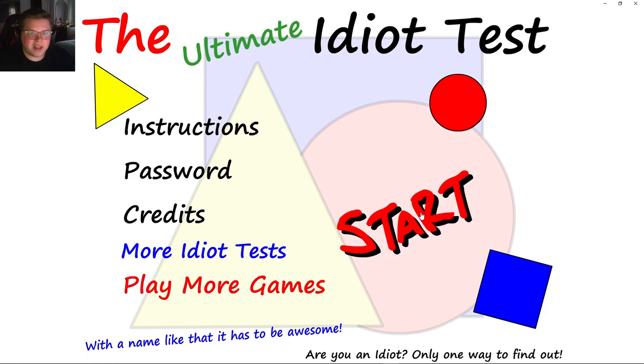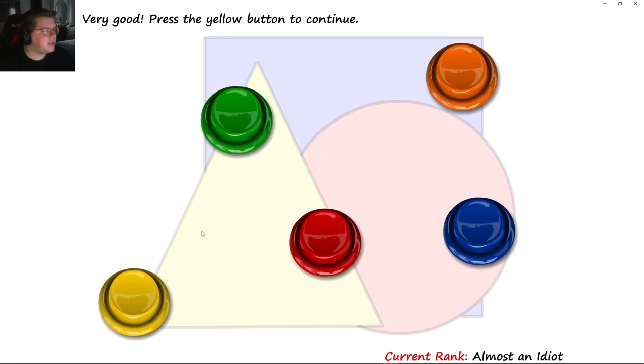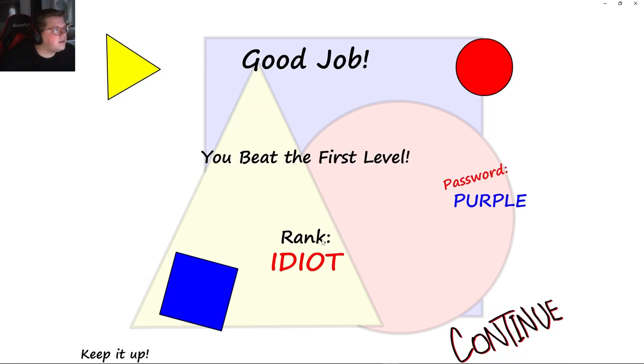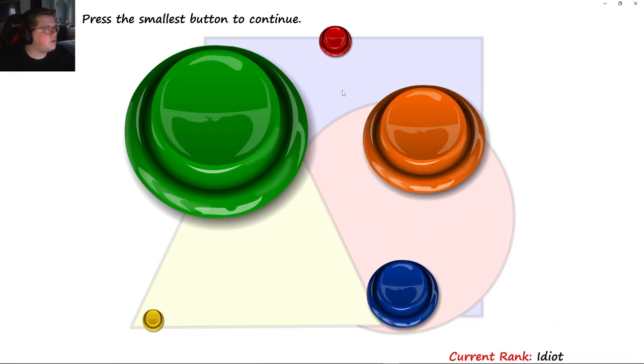And we are basically the smartest person in the universe — guaranteed by this exam. Start. Welcome to the ultimate Idiot Test. Press the green — very good. Press yellow, orange, blue, red. Good job. First password is 'purple'. Red, then blue — red, then blue. Smallest button is right here, largest is right here.